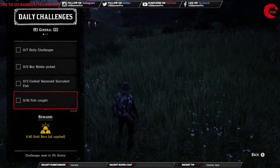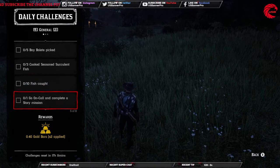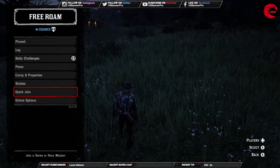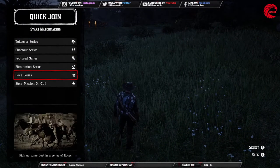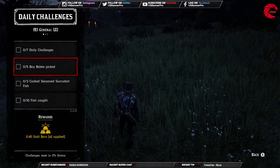You also have to catch 10 different kinds of fish, or the same kind — it doesn't matter. After that, go and complete a story mission. For this one, go directly to your quick travel and start a story mission on call, and that will be done.